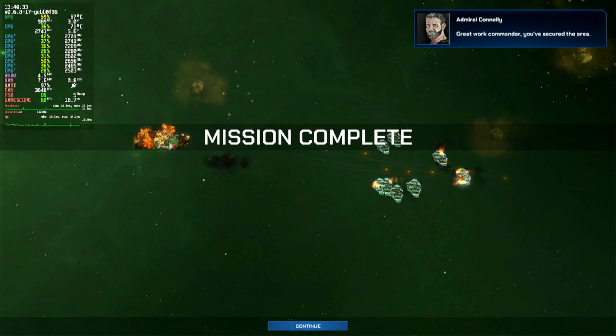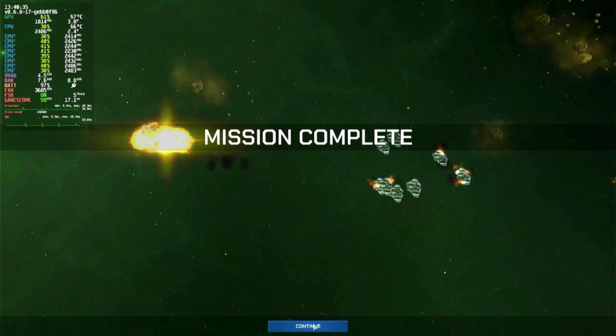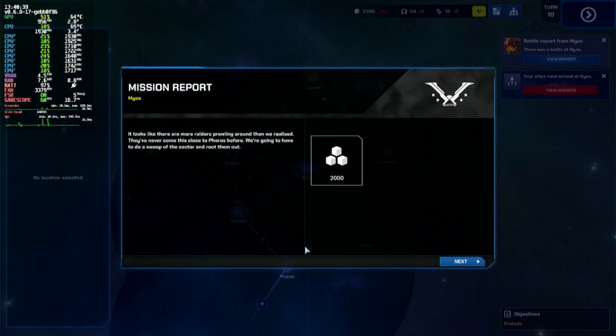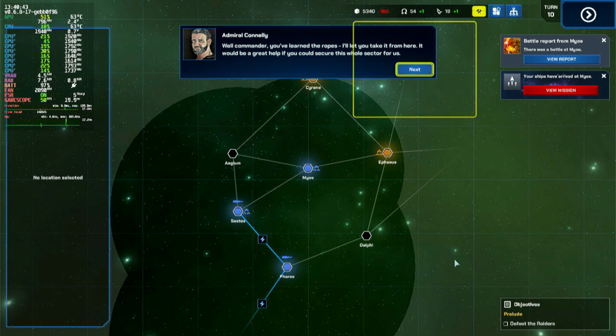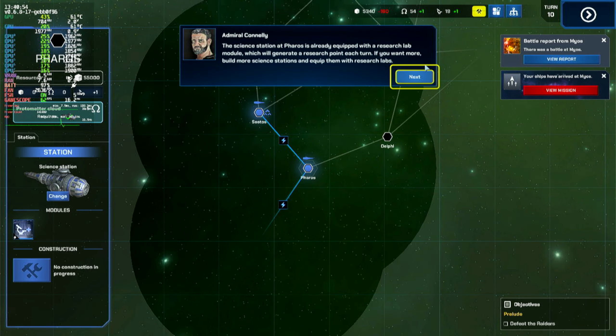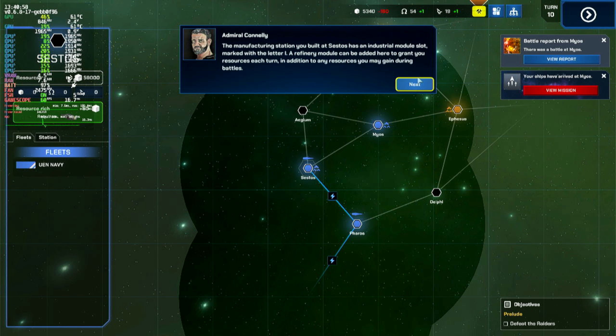Great work, Commander — you've secured the area. You've learned the ropes; I'll let you take it from here. It would be a great help if you could secure this whole sector for us. Before I go, there are a couple of other things to bear in mind. The science station at Pharos is already equipped with the research module. The manufacturing station you built in Sestos has an industrial module.